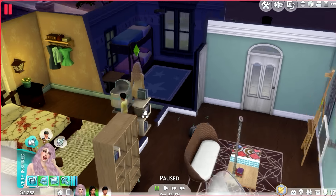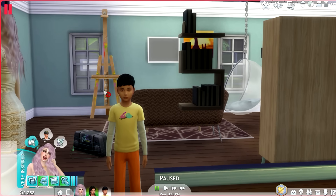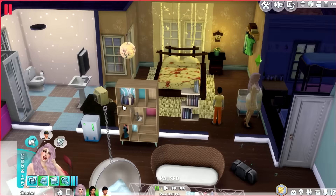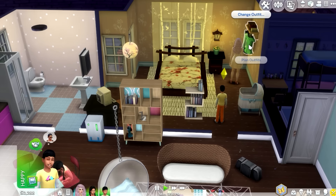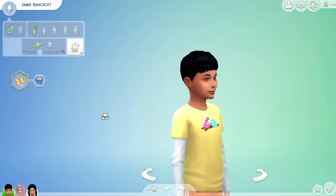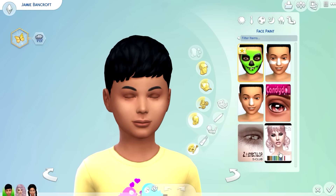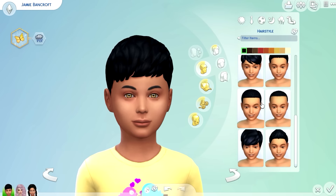All right, back to live mode! So here you go guys, this is Jamie. Hi Jamie, should I plan an outfit for you? Look how cute you are. Who's your dad? Oh it is - Don Lothario, that's your dad. Over here little boy, we're going to plan an outfit for you. Let me change your eye color - you got brown eyes, dark brown. There you go, that's good.